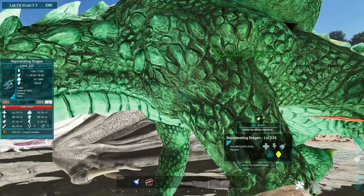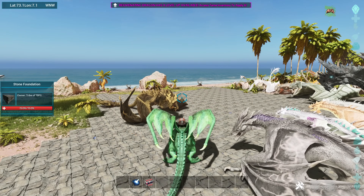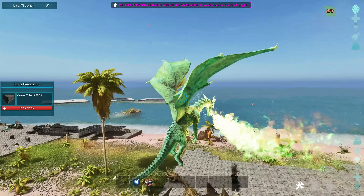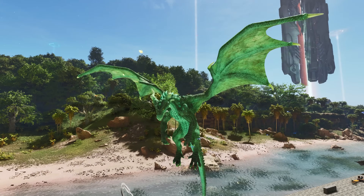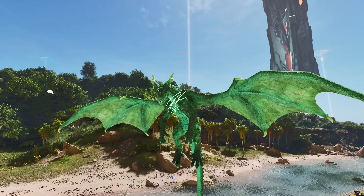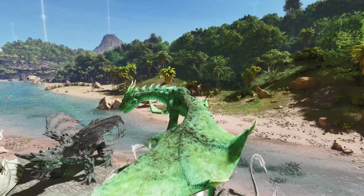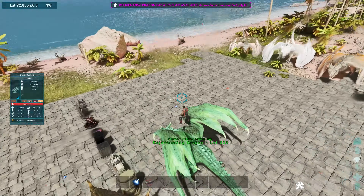This one is the Rejuvenating Wyvern. I think this one is also a friendly Wyvern — I didn't read all the descriptions on it because we just kind of want to jump in and check it out. Oh, look at that — I like that. Also, if you look really closely, there are like little butterflies flying around this guy. That is pretty cool. That's the Rejuvenating Wyvern.